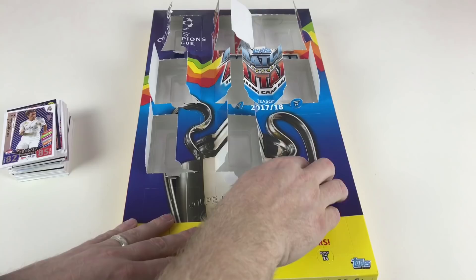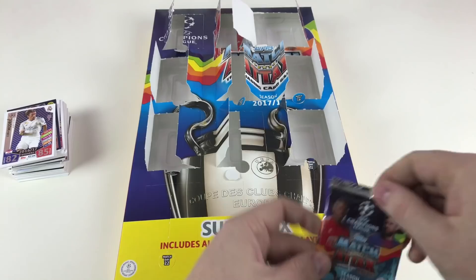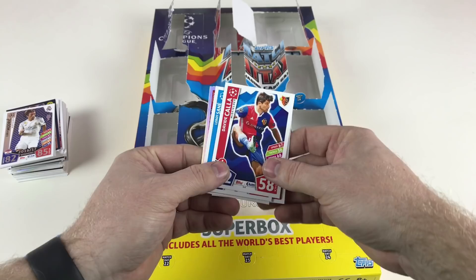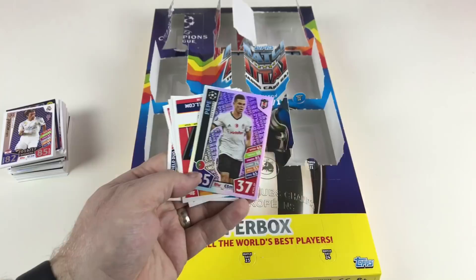This is our fourth to last packet. Stefan El Shaarawy, Benjamin Mendy, Cesc Fabregas, David Callá, Leroy Sane, Raheem Sterling, and then a Pepe defensive dynamo — we've seen him once already in this box. We're nearly at limited edition day, nearly at Match Day 24!